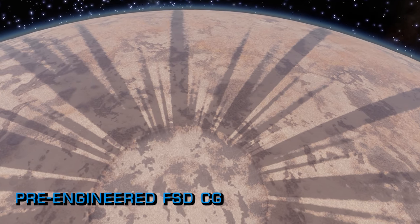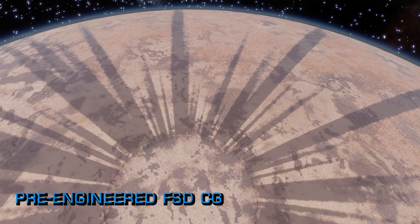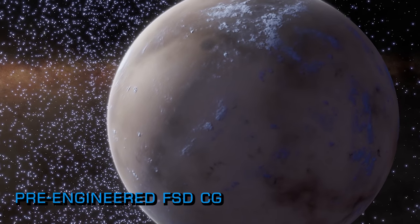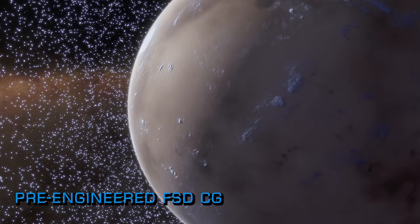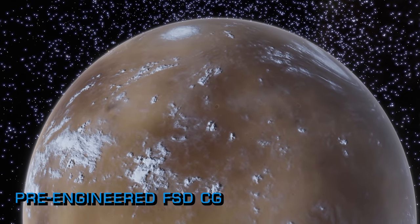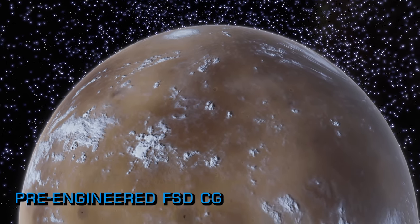As the CG progresses through its tiers, the size of the engineered FSD increases, starting at a size 3A, proceeding to a size 4A and ending with a size 6A. The Community Goal reward, available to the top 75% of contributors, is cumulative, meaning that if the top tier is reached then all three drives will be delivered to commanders.